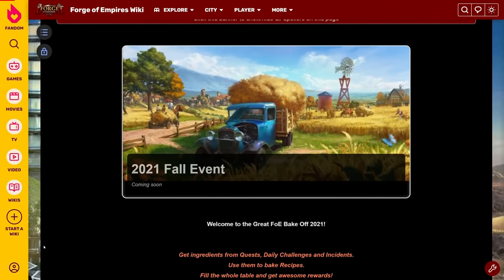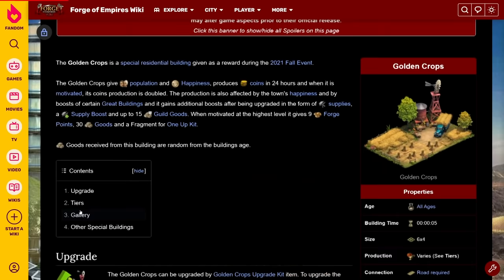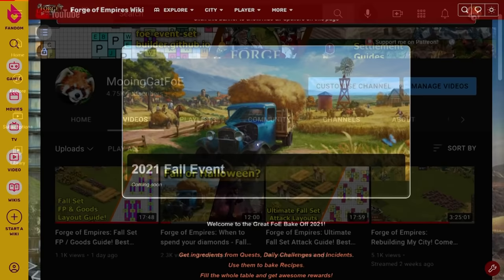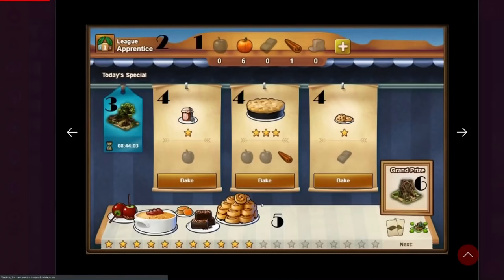Hello, my name is Moovingat and welcome to my 2021 fall event overview. In this video, I will go over all you need to know about this event, including the game mechanics, how easy it is to get daily specials, the grand prize and so on. I already have a couple of videos going over the fall set or harvest farm set, so if you are interested in those, they will be linked in the description. In this video, I will go over the event itself and the mechanics of it, so let's start right there with the game mechanics.